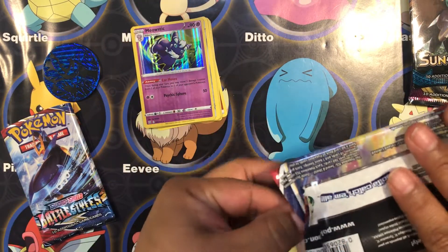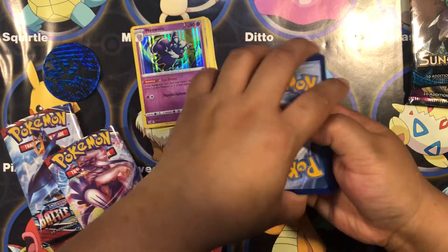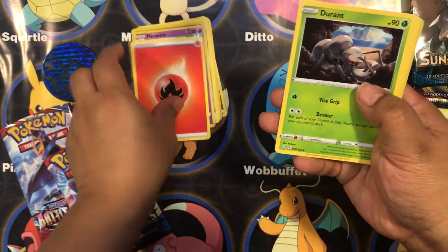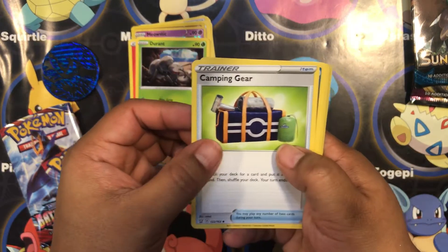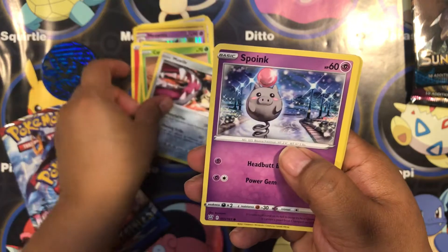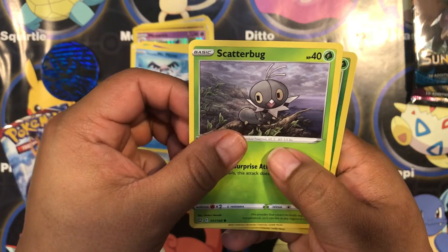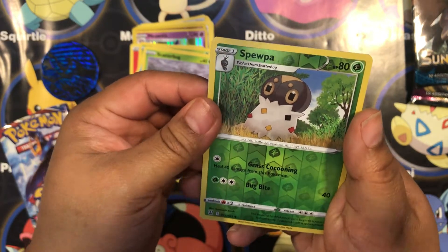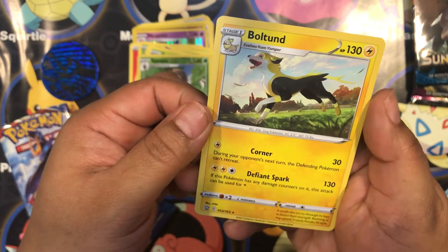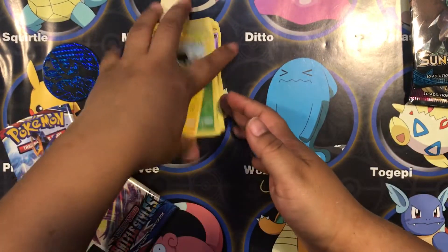Now let's do the other one - it's four packs too. Energy. Durant. Camping gear. Conqueror. Cagnia. Mawile. Spoint. Galarian Mr. Mime. Scatterbug. Reverse Hollow Spuba. And Boltunt. Okay, I guess that's it for the Battle Styles.